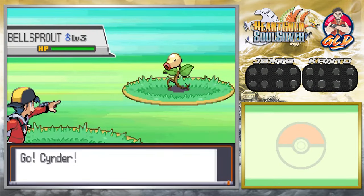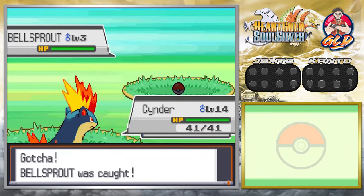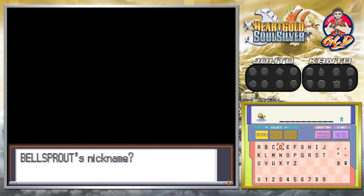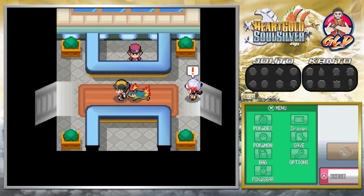We get attacked by a wild Bellsprout — I've been looking for you! I'm going to be using you for a good part of my team. We got ourselves a Bellsprout. The Pokedex says: the Flower Pokemon, both Grass and Poison type — even though its body is extremely skinny, it is blindly fast when catching prey. Let's nickname this guy... we'll call him Sir Razor. It's not a permanent team member — we just need it for a few episodes.